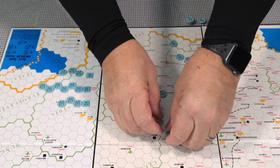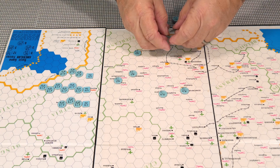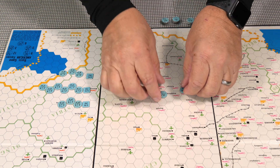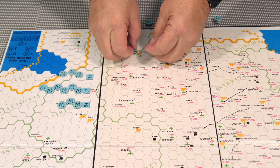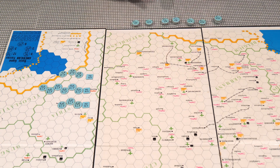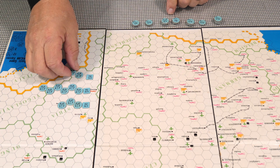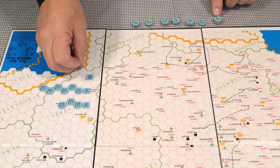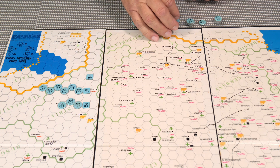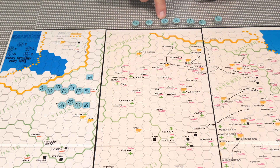Now I'm going to take my bombers off the map and put them into their groups down at the start line. Since I'm playing both sides, you can see all of them. The group going furthest in gets a P-38 escort, the sneak attack group gets no escort, and the group going very deep into Germany gets two P-38 escorts. The P-51s are positioned as free-hunters going out to intercept German planes.